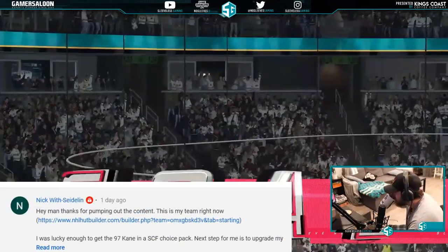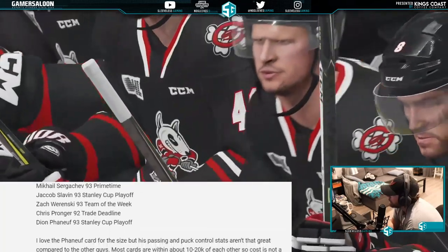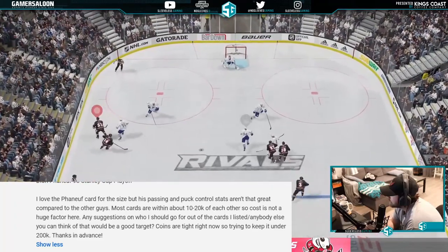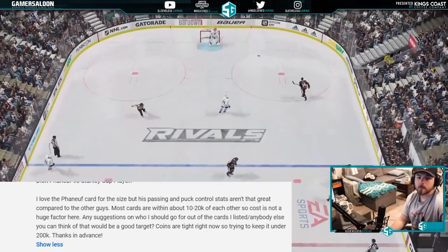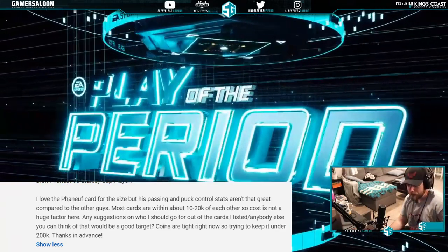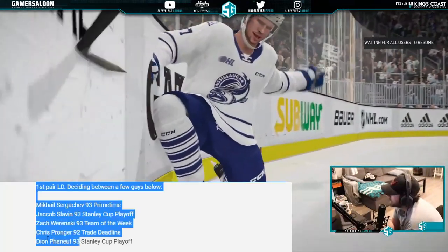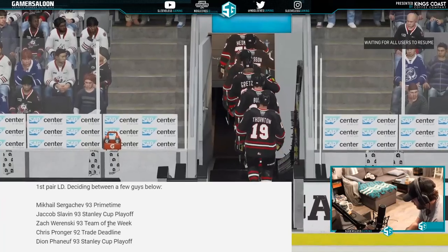From a viewer who packed the 97 Kane: the next step is upgrading first line D, deciding between Sergachev, Slavin, Morensky, and Pronger. He loves the Phaneuf card for his size but wonders if passing and puck control are good enough. Most cards are within 10-20k of each other so cost isn't a huge factor — keep it under 200k. Morensky would be my pick, but honestly Dion Phaneuf — puck control and passing are okay, but everything else is far more important. I would go Dion Phaneuf.